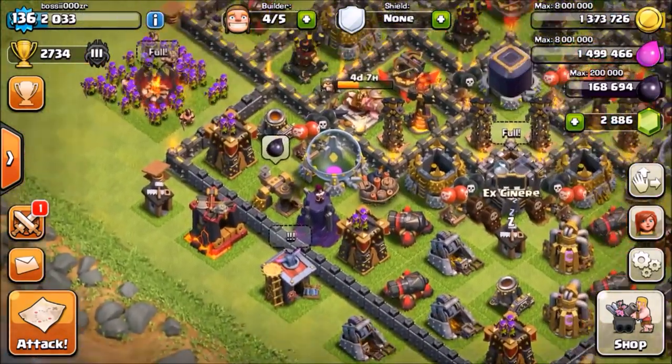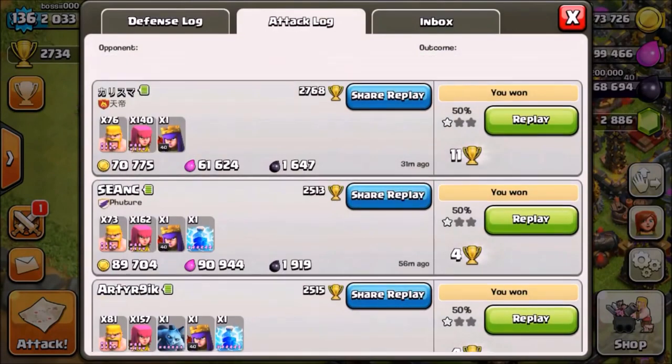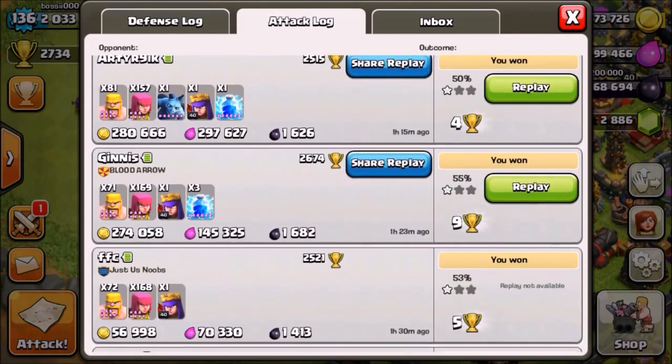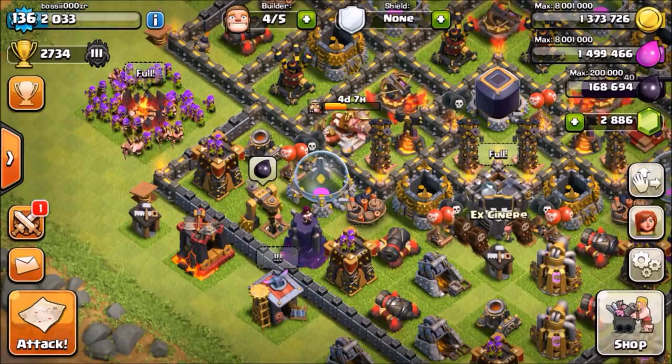Tip number three is to find the right bases. If you look for bases that are way too strong for you to take on, it's not going to help you gain dark elixir. Looking at my attack log, I only make around 1,500 to 2,000 dark elixir per raid, but it's really constant. Adding the 500 dark elixir bonus, it's around 2,000 per raid, which means I can make up to 10,000 dark elixir per hour or two hours.